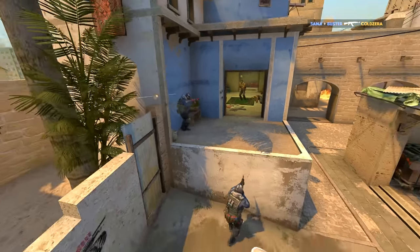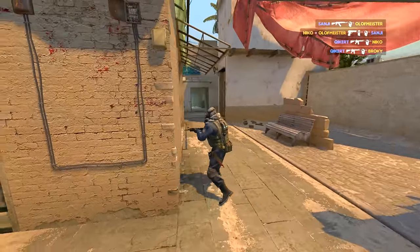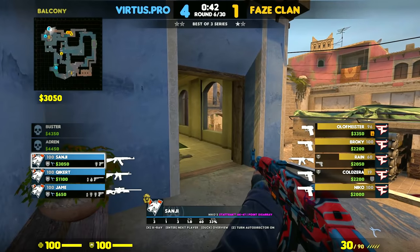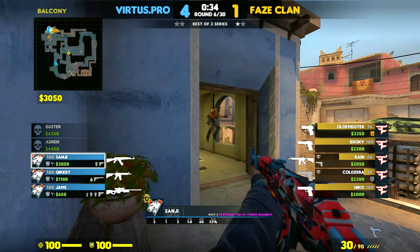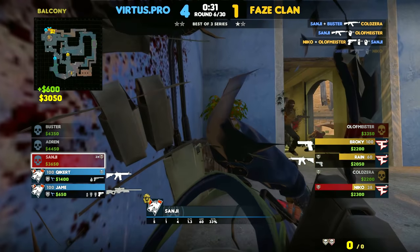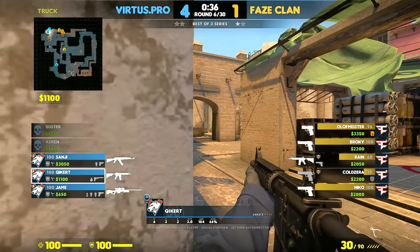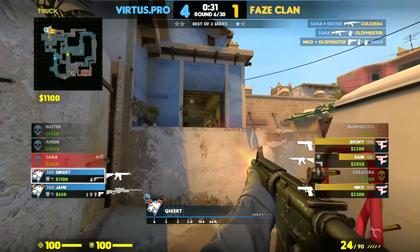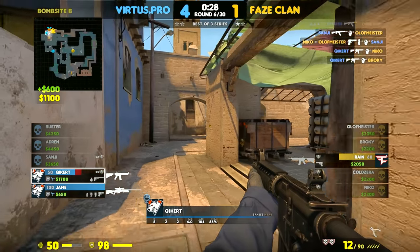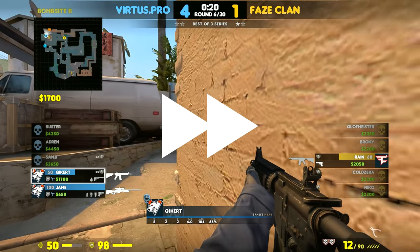This CT hold naturally turns into a powerful bait setup due to how both Sanji and Kickert are positioned. Sanji's gonna hold the B push with his AK from this close yet powerful angle that T's normally don't check since they're busy clearing the site. Kickert's gonna first molly short then play underneath Sanji to hold his short and window jump. Since no one's jumping out, he quickly decides to help from further back towards Van. The T's are not expecting a second player close by, which is why this turns into a powerful bait setup.